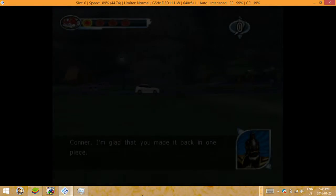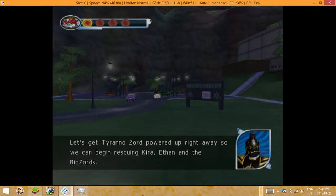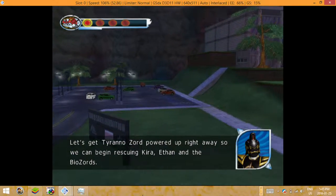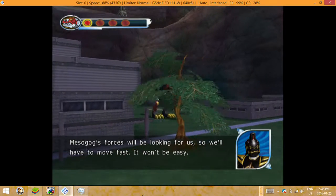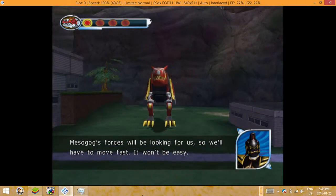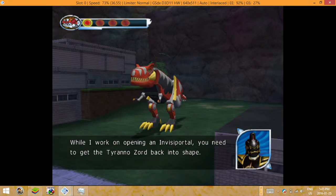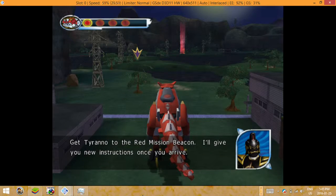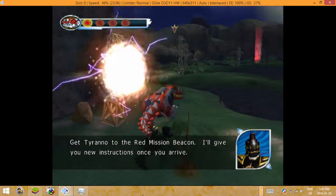Connor, I'm glad that you made it back in one piece. Let's get Tyrannozord powered up right away so we can begin rescuing Kira, Ethan, and the Biozords. Mesogog's forces will be looking for us, so we'll have to move fast. It won't be easy. While I work on opening an Invisiportal, you need to get the Tyrannozord back in shape. Get Tyranno to the Red Mission Beacon — I'll give you new instructions. Run!